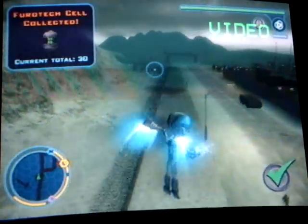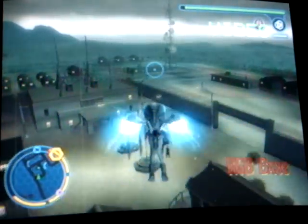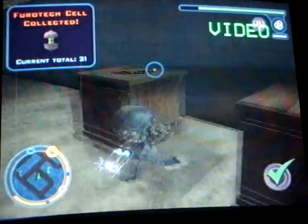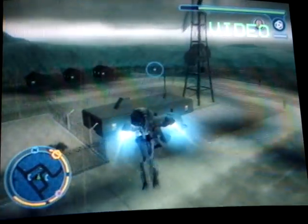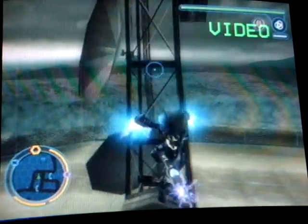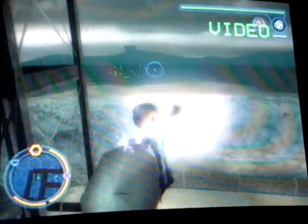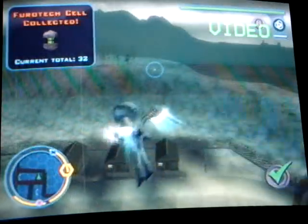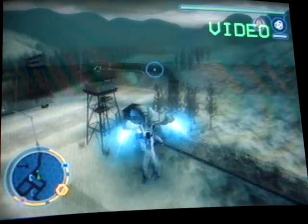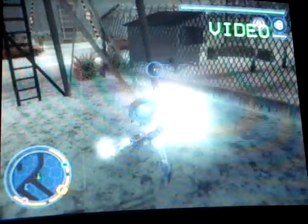The KGB base is full of — wouldn't you know it — KGB. Of course. What would be in a KGB base besides KGB and vodka? There's going to be one Furotech cell that we cannot yet access, sort of like one of the alien artifacts we couldn't access in the other area. That Furotech cell is at the strange base, but we cannot access it just yet — I'll go back and get that landing zone.